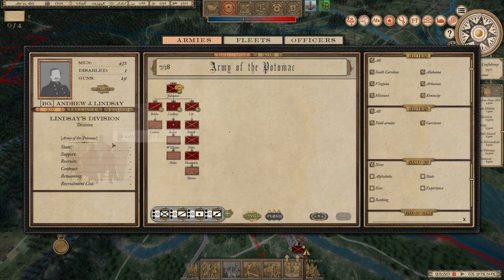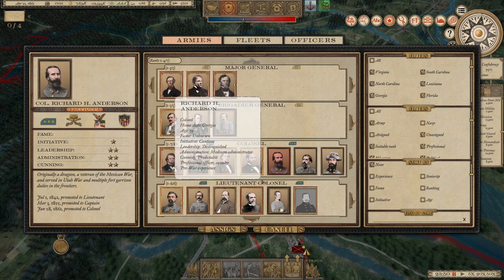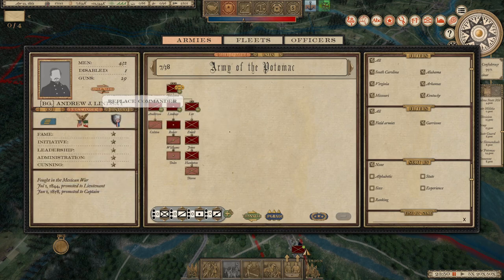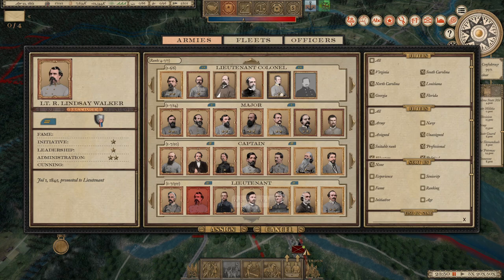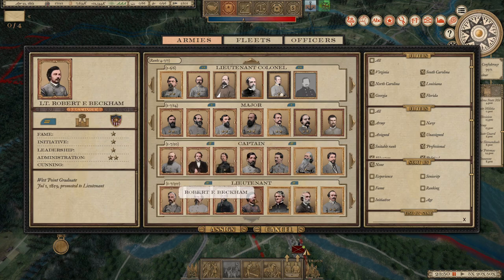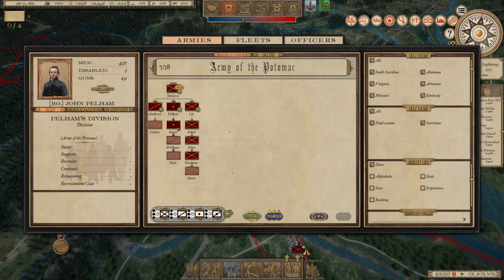Now I already know who I want, because I saw Anderson somewhere — there he is. Yeah, I want him in. I've got to see who's available. I'm pretty sure Pelham and others are available — yeah, there he is, I knew he existed. We won't take Beckham, we'll take Pelham. So that's going to be our Army of the Potomac, and then you would just do that with other armies as well.